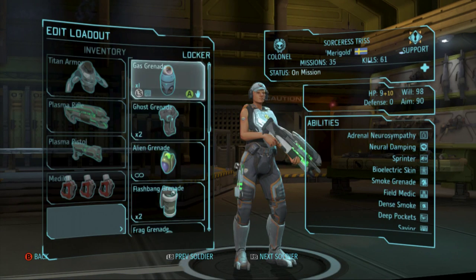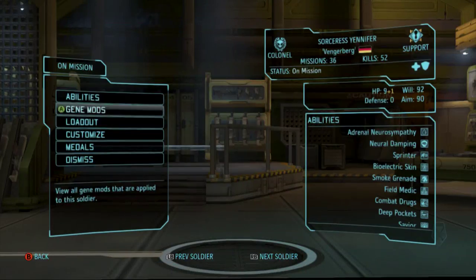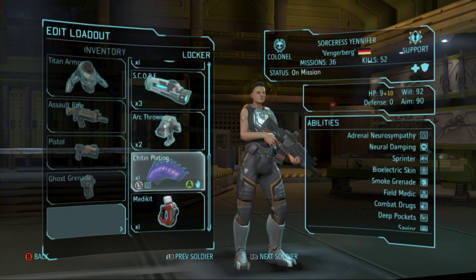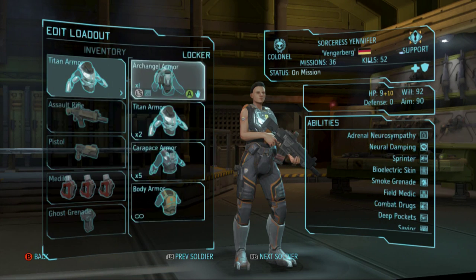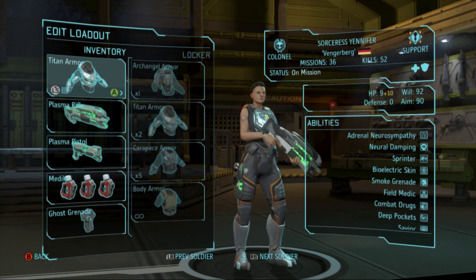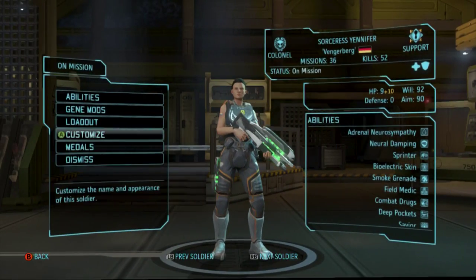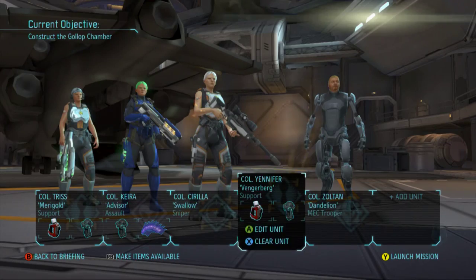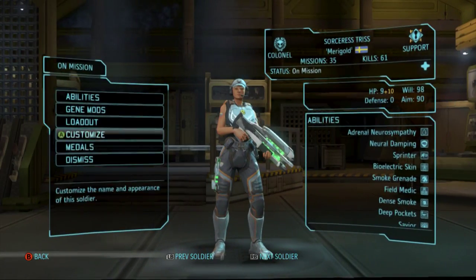Tris, put your titan armor on, plasma rifle, plasma pistol - it's kind of the basic stuff. Ghost grenade. Now Yen - titan armor, ghost grenade. I want med kits on top. I just want ghosts everywhere, I need to go buy another ghost grenade. She looks good - let's get rid of these stupid sleeves, we ain't going to the gym, we're going to combat.